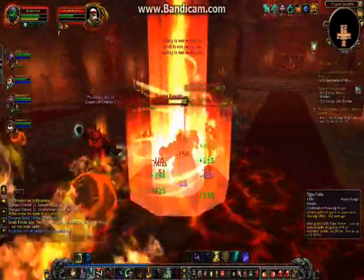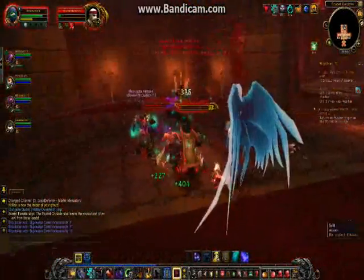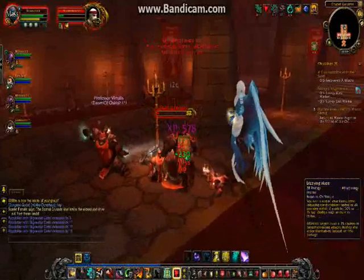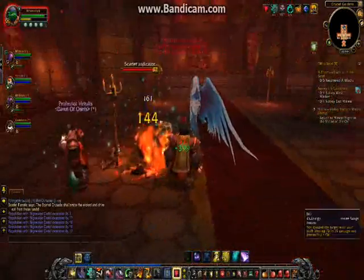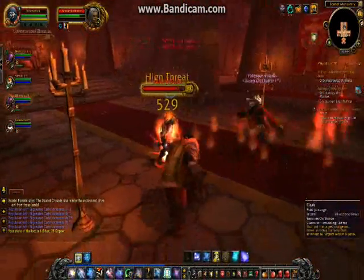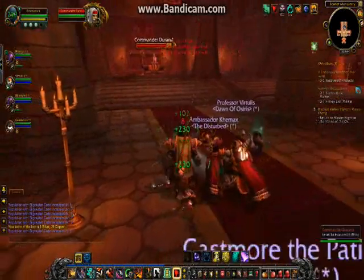Monks can hold a lot of aggro — it's very easy to tank. If you have a problem with holding aggro, you can use Dizzying Haze on the whole group; don't use it on just one target. Clash also stuns the target so he can't attack you. It's very handy. There's the boss.